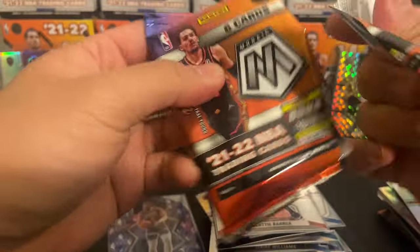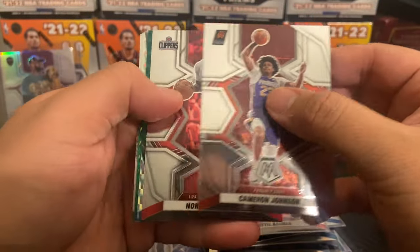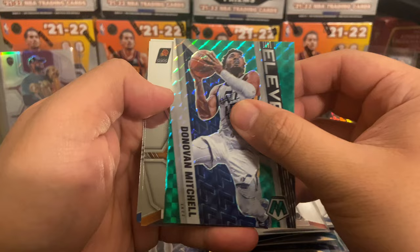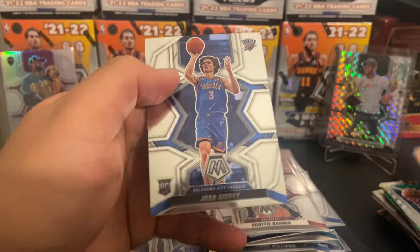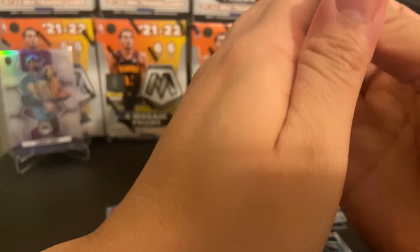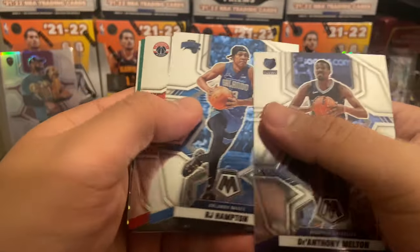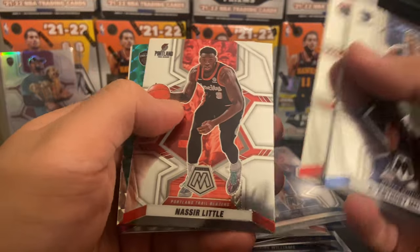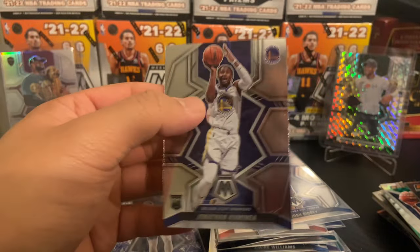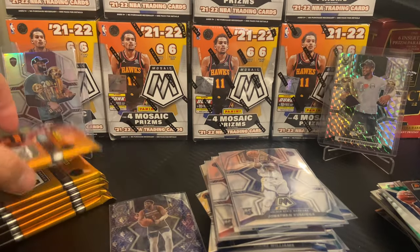Let's pull another 75th — those are so nice. Cam Johnson, Norman Powell, Steven Adams. Elevate Donovan Mitchell. CP3 All-NBA and a Josh Giddy base rookie — cool. Last pack of this one. Five blasters down, four to go. Milton, RJ Hampton x2, Rui, Nassir Little, Kevin Love and a Jonathan Kuminga — sleeve up that Jonathan Kuminga, they are finally giving him some playing time. Very nice. Blaster number six pack number one.